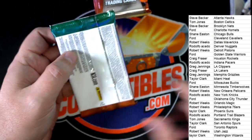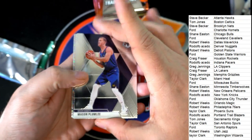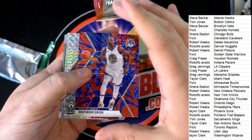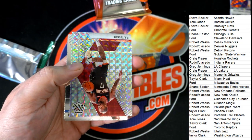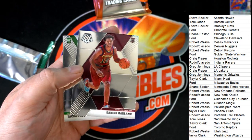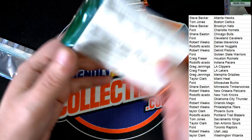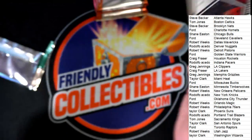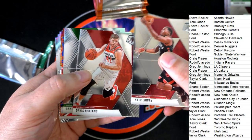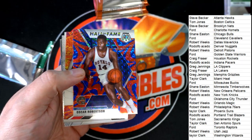We're only down to four or five packs left. I think I just saw a Celtics Taco Fall. Here's Draymond Green Electric Blue. PJ Tucker Mosaic. Darius Garland for the Cavs. Taco Fall — personal favorite, not really a big name but that's a pretty cool one to have.